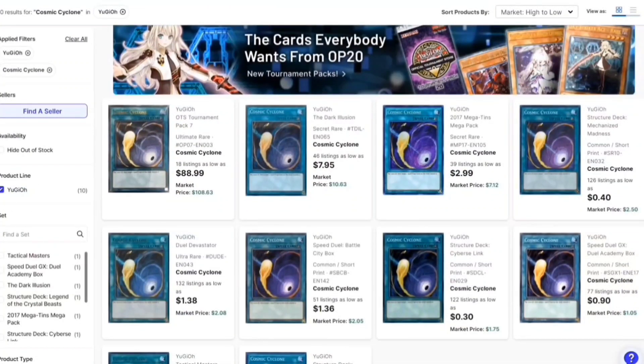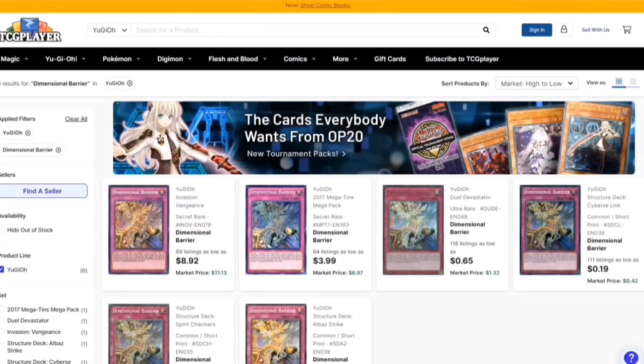Then we have Cosmic Cyclone — really good for any spell removal. Things like the field spell: if they activate it and you can destroy it immediately, they don't get that search, which is really good.